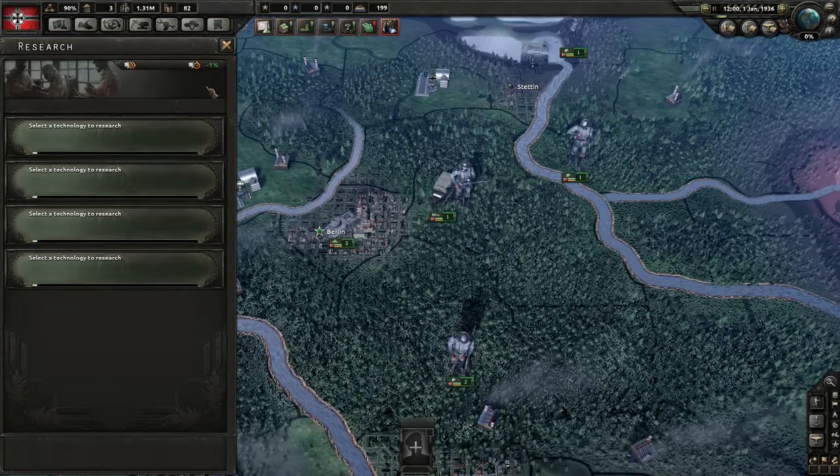The number of research slots you'll start with depends on your starting country, and you can usually unlock more through your national focus tree. Germany starts with 4, but regardless, I usually try to pick up the same 2 or 3 right off the bat no matter what country I'm playing.